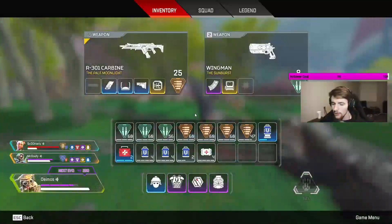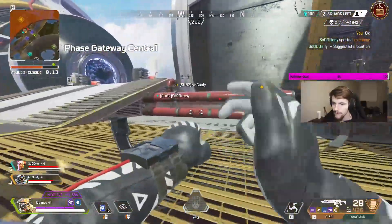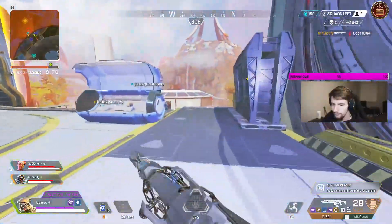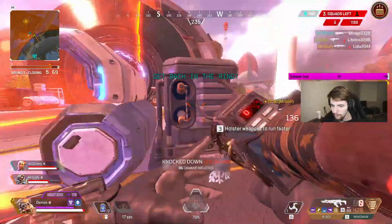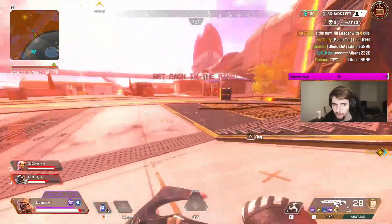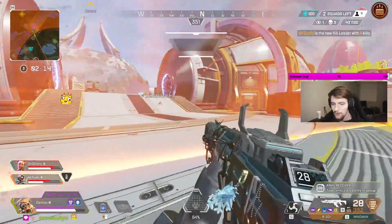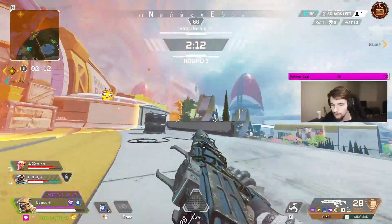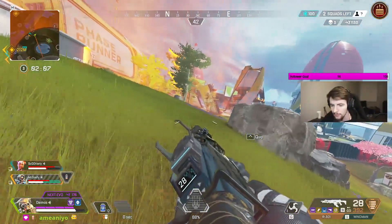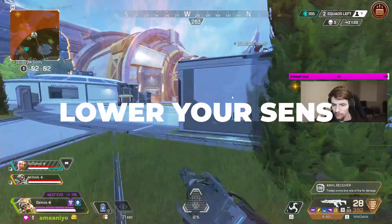Since we're on the topic of frames, you need to get as many as possible, so now we're going to lower our settings. The game won't look as good, but that's just part of going for best performance. For Apex especially, you need to lower your settings — this game is surprisingly hard to run. Lowering everything is a must; you'll get more frames and the game will run much smoother. Micro adjustments are what separate winning from losing, so you need every ounce of performance you can get.